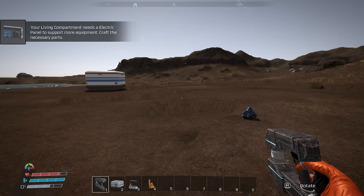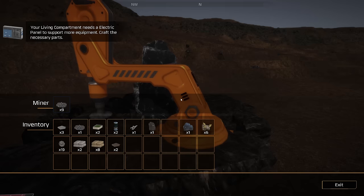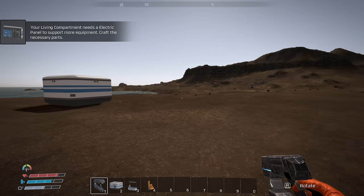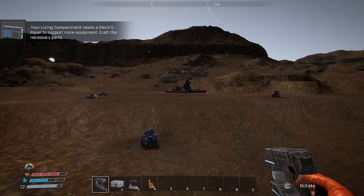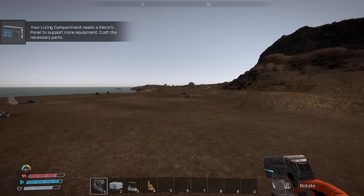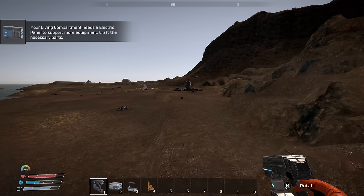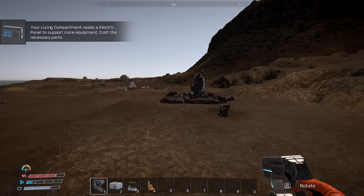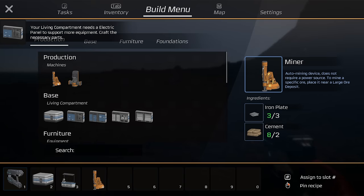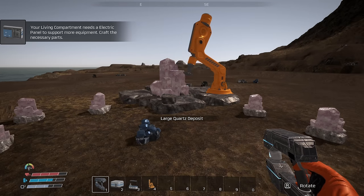There's another iron node and what looks like a quartz node over there — I'm going to put a drill on that to get it going. What's this? A forge! Let's put this on here and start making that. New objective: your living compartment needs an electric panel to support more equipment — craft the necessary parts. The electric panel needs one iron plate and two cable.